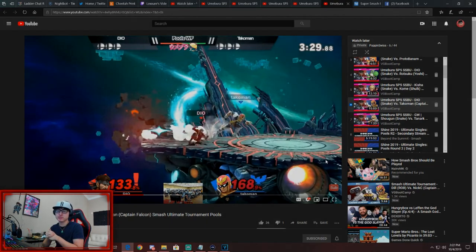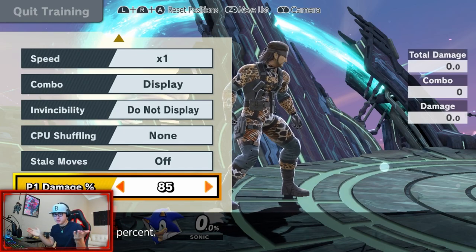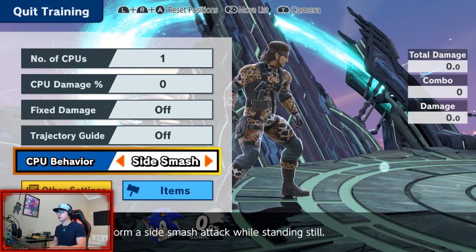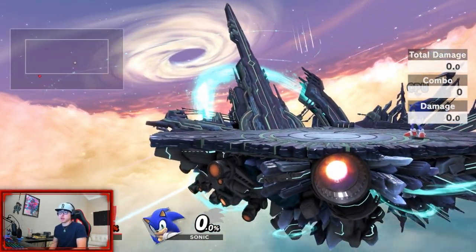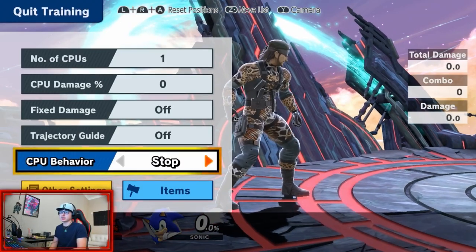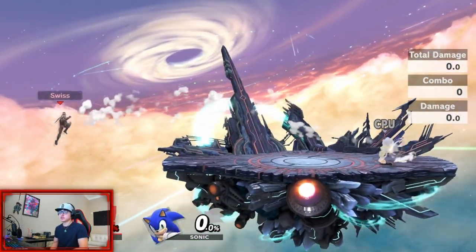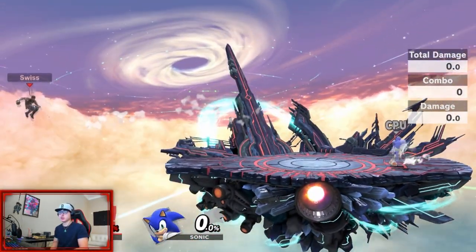Now we're in the training mode section of the video. Training mode is going to be the best way to work this out. I've set Snake to 85% and the CPU to side smash — forward smash — because it's going to have the most knockback. You could also try it yourself without forward smash. If you want to practice DI-ing bad, just in case you don't DI correctly, you DI down and then try to pick it up with an aerial — that's when you're really going to learn how to do this.